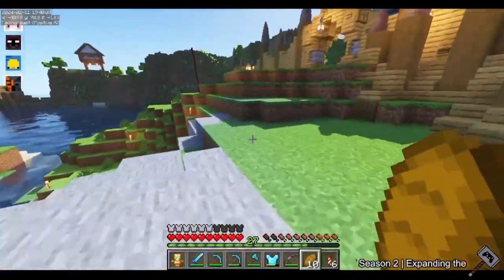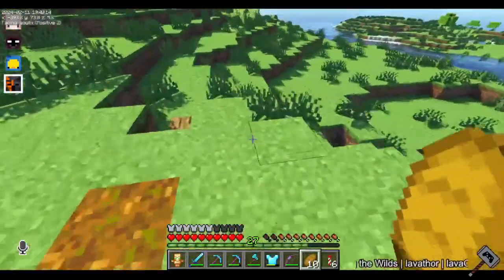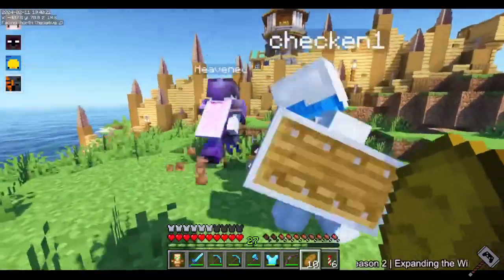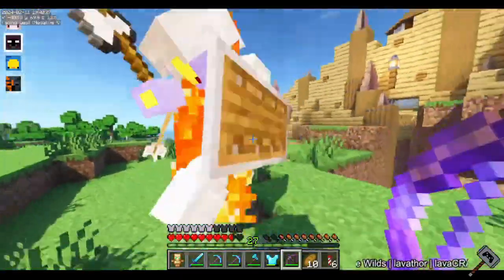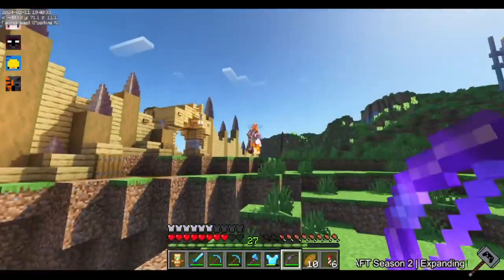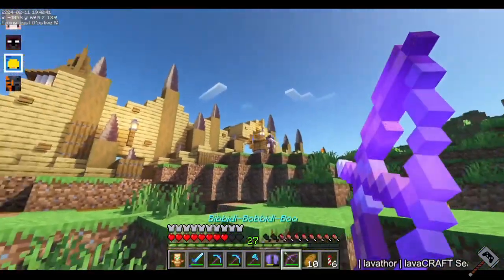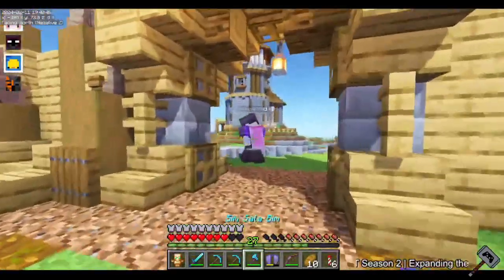Gravel is better for stone paths. I got this — watch out for holes, Nick keeps digging around here. This is what I got, what do you think? It looks really good. Chicken, why are you attacking me? I'm at one and a half hearts. Heaven, get back here, I want to fight you.